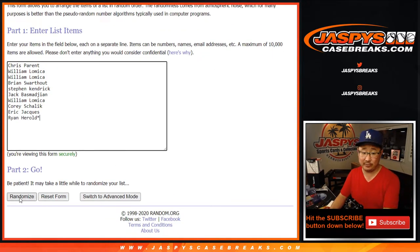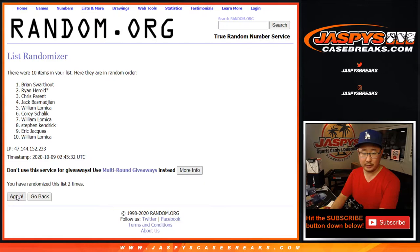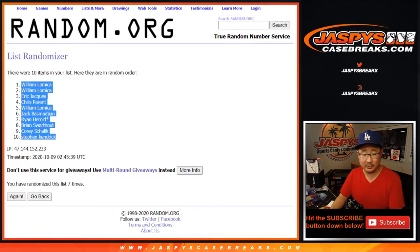One and a six — seven times for each list — one, two, three... and seventh and final time. After seven rolls, we've got a couple of Williams down to a Stephen K.